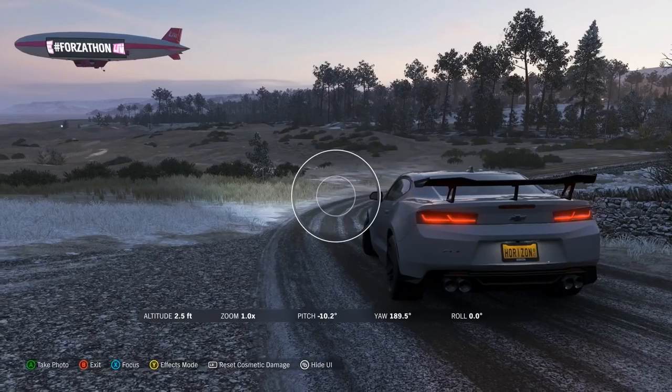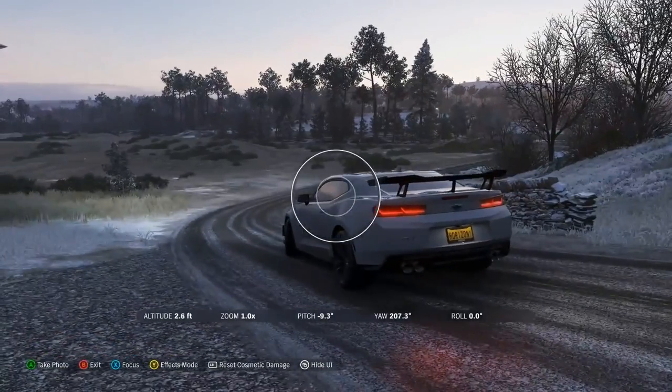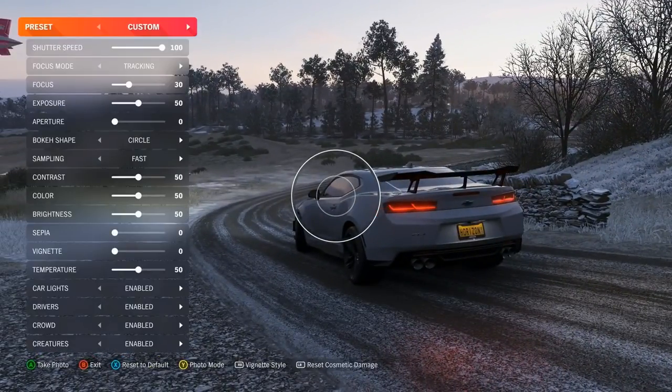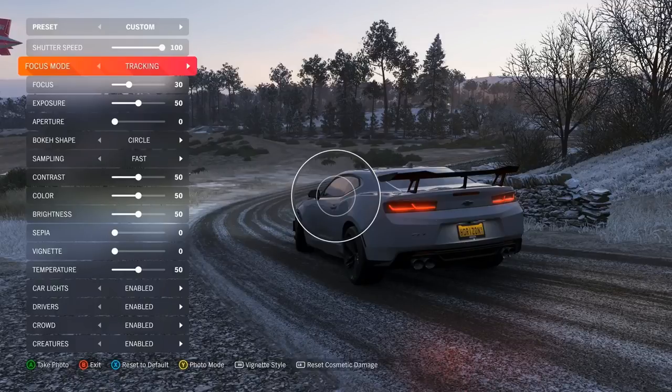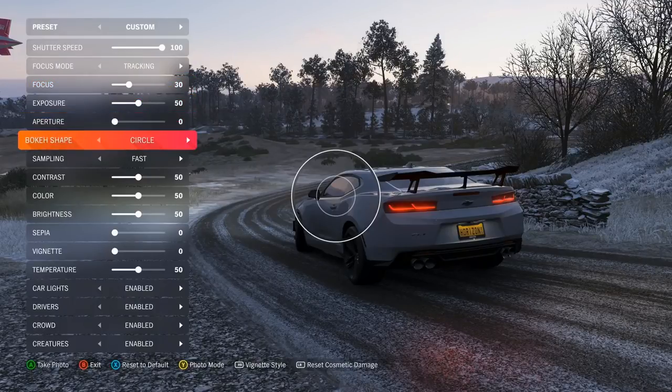We were talking about photo mode. The first thing I'll do is open up the effects mode and you'll see a bunch of new features there that weren't there before. I'm just going to run through them one by one. Shutter speed was already there. Focus mode is actually a returning feature from Forza Motorsport 7. The car's not rolling at the moment, so you won't get the full benefit of this. Essentially, it allows you to switch between focusing on the car or the environment when the car's moving.